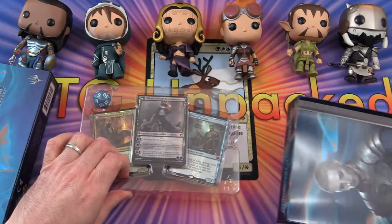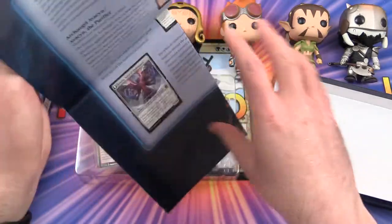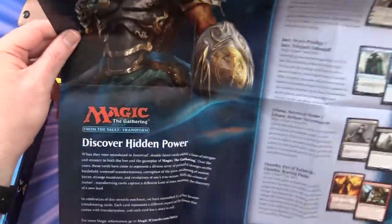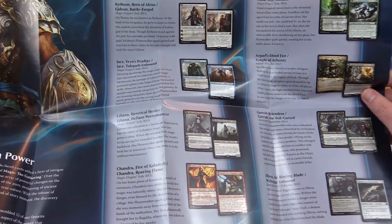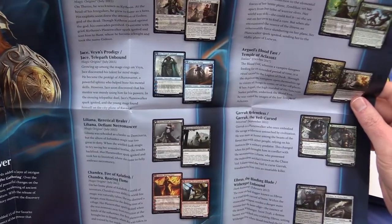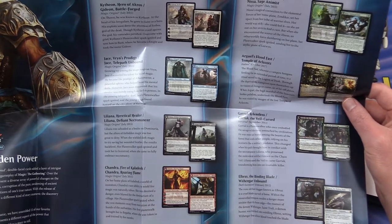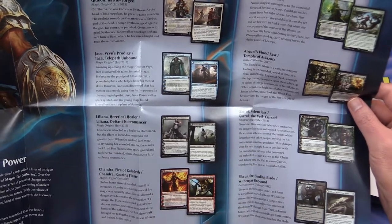Just pop that open. This is some sort of poster. There's Gideon — it's talking about each of the cards here. We have Kytheon, Hero of Akros, or Gideon, Battleforged. That's from Magic Origins, July 2015.